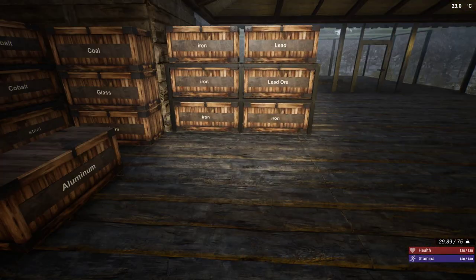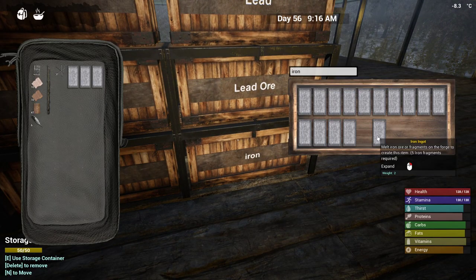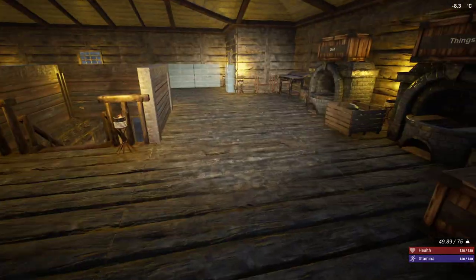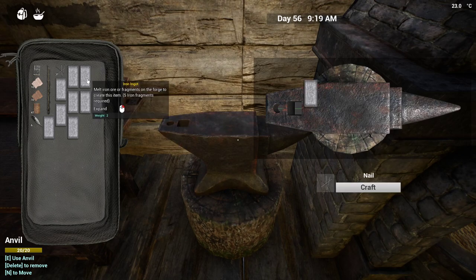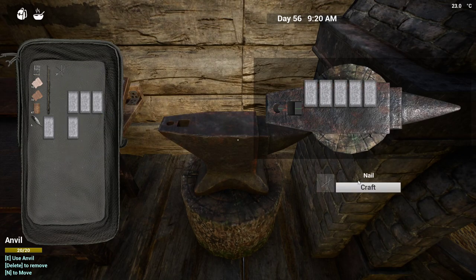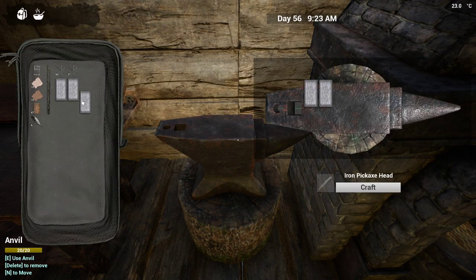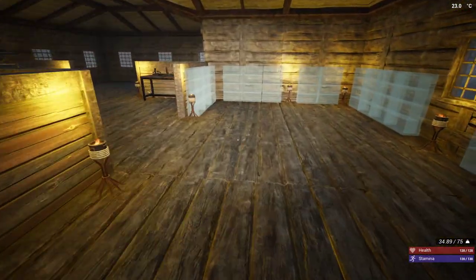So let's make some nails. That's 100 nails — we'll see how far that gets us, probably all the way. Five, and five for that bulk order of nails. There we go. All right, that's probably going to be enough nails.